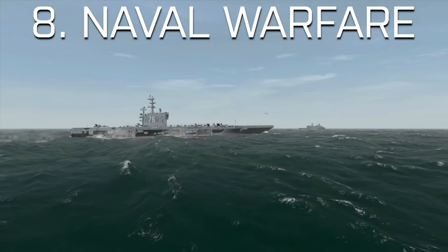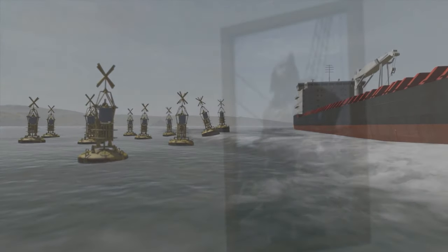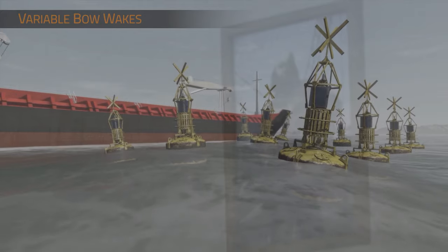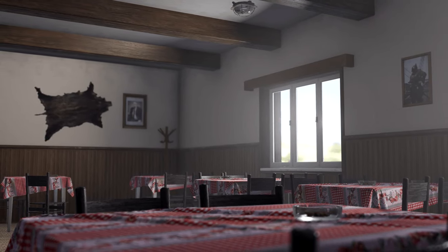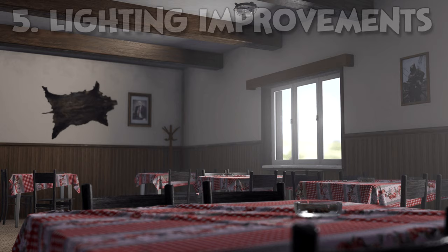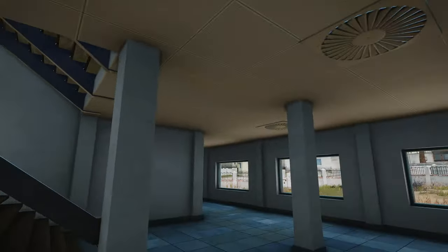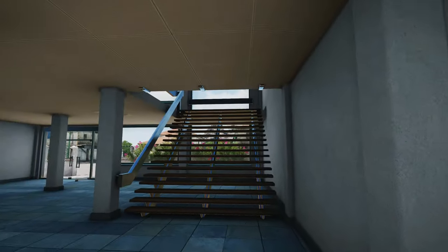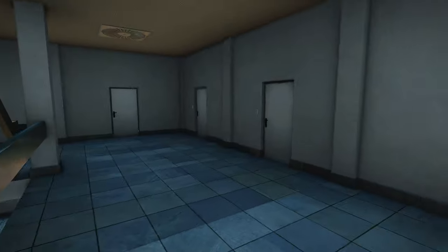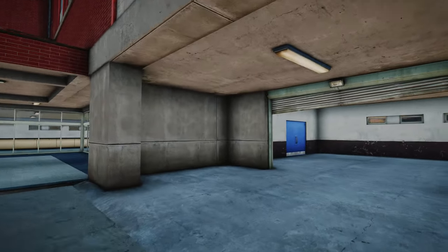I'm going to draw an absolutely wild parallel with this picture of a pirate on the wall. In my Arma 4 speculation video, I said the game would make an emphasis on naval warfare. Does this pirate confirm that? I mean I jest of course, but it would be funny if this was Bohemia's way of nodding to naval warfare. Another thing to notice is the light fitting up there. If you walk around Arma 3's maps, you will notice that barely any of the building interiors actually have interior lighting, because the game simply can't handle that many light sources and so the devs didn't really bother modelling interior light fittings.